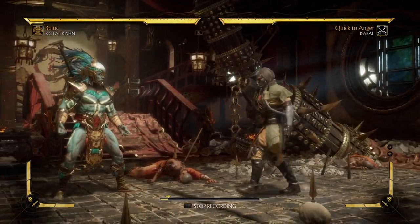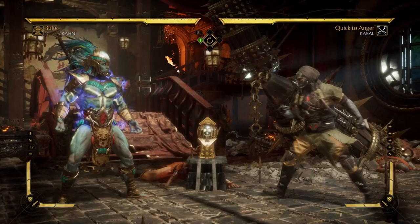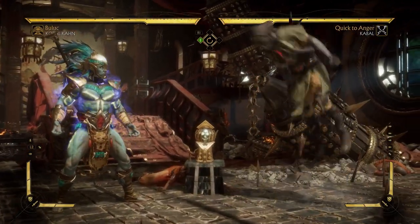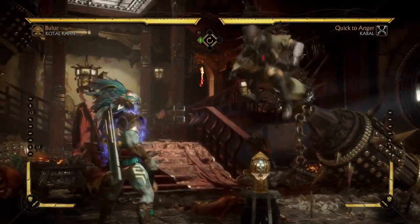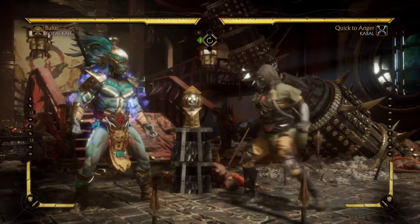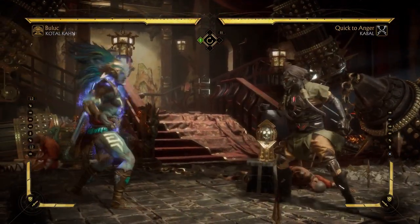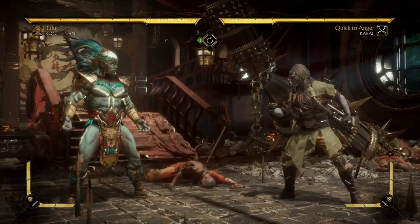Let me just do something with Cabal — do something like this and then do a jump. Cabal's Jump Kick, let's take a look at it: deals 90 damage. I think that's pretty much standard. 72. 72 damage — I would say that's a pretty significant reduction. 54. And finally, 36.